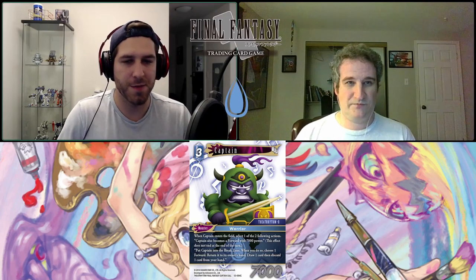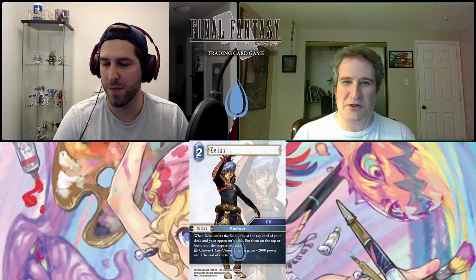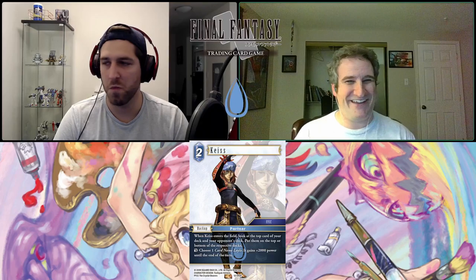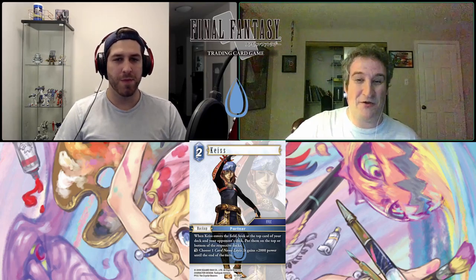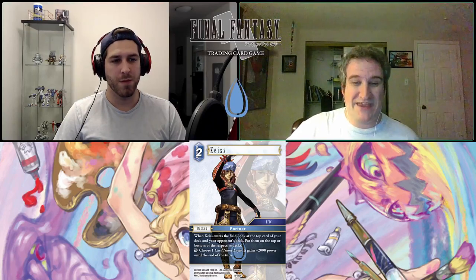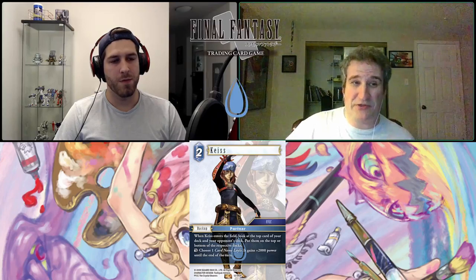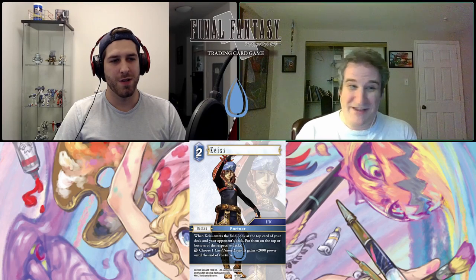Next we have Kais — a two-CP water backup from Final Fantasy Crystal Chronicles, job Partner. When Kais enters the field, look at the top card of your deck and your opponent's deck, then put them on the top or bottom of their respective decks. He has an action ability: dull Kais, choose one card named Lael — it gains 2,000 power until end of turn. That action effect should go with the new forward Lael from Earth, but you'd actually be targeting the backup Lael, which won't do anything.